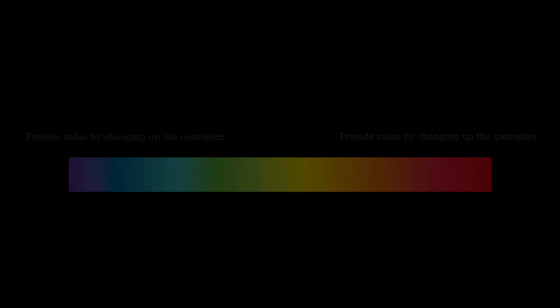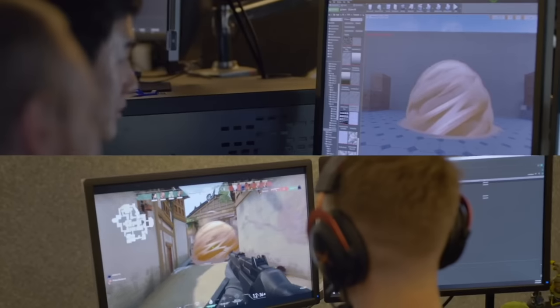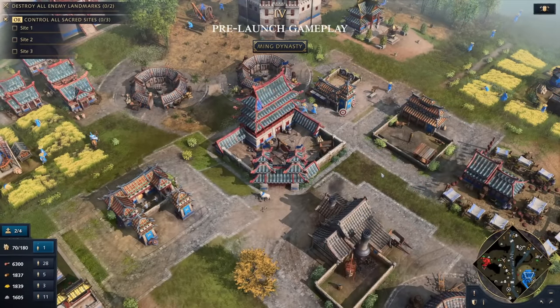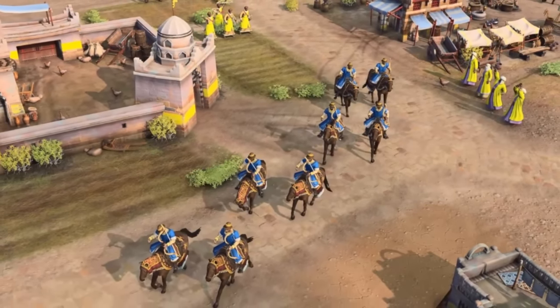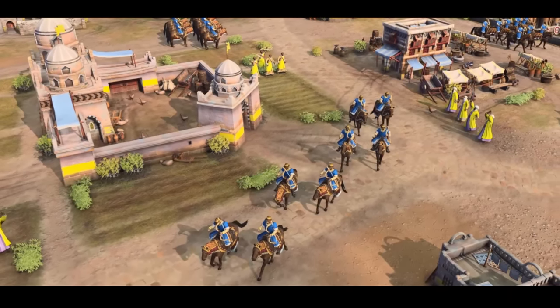Here's how I think faction variants might work. Either provide value by changing up the cosmetics — like the skins in a mobile game — or provide value by changing up the gameplay, kind of like the alternate characters in Smash Bros. New cosmetics may take a lot of effort to make, but once you make it, it's not too much effort to maintain. Changing up the gameplay — new faction traits, new landmarks, new units — is less work up front, but it takes time to balance and will have cascading effects on all other civs and maps, requiring more engineering and QA maintenance. The recent Sultans Ascend trailer showed a horse archer unit for the Abbasids which they currently don't have. This could be a unique unit that maybe replaces the Abbasid Camel Archer for the new Sultan's Army civilization variant.